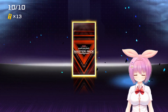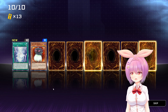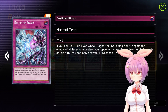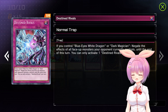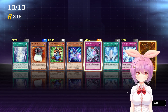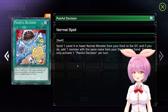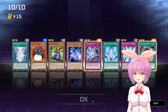Last pack. To say that these packs have been friendly would be an understatement. Two more fancies! Oh my gosh - Beacon of White. Edge Imp Sabers. Manga Rearrange. Drytron Altia. Destined Rivals - if you control Blue-Eyes White Dragon or Dark Magician, negate the effects of all face-up monsters your opponent currently controls until the end of this turn. You can only activate one Destined Rivals per turn. As if either of them needed more support at this point. Dragon's Fighting Spirit. And Painful Decision for the Super Rare - send one level 4 or lower normal monster from your deck to the graveyard, and if you do, add one monster with the same name from your deck to your hand. You can only activate one Painful Decision per turn.